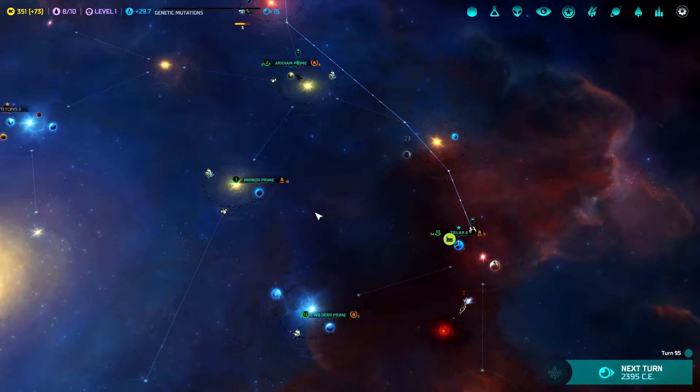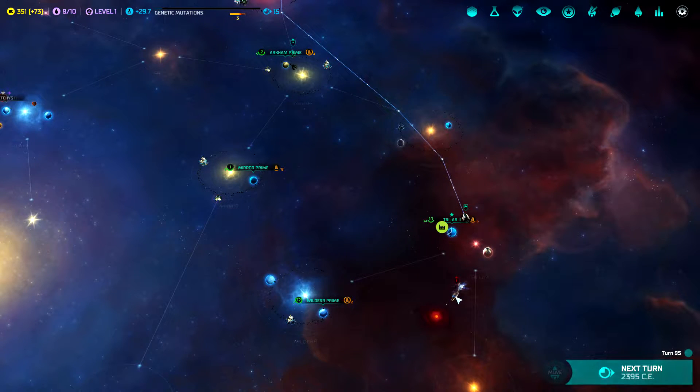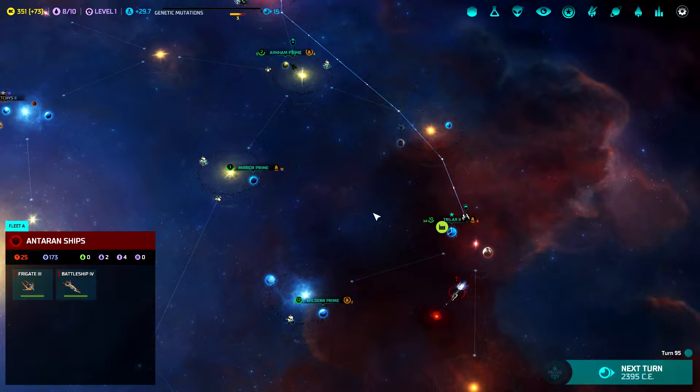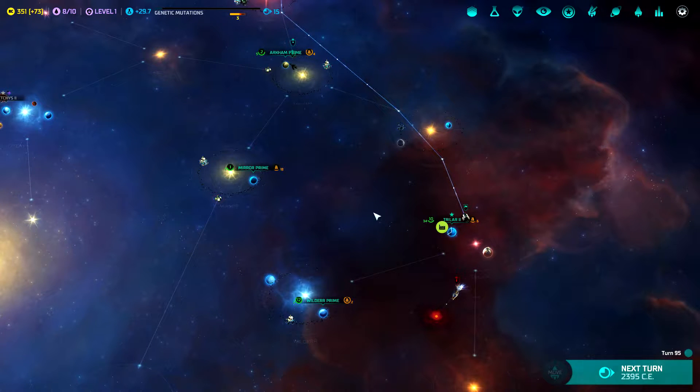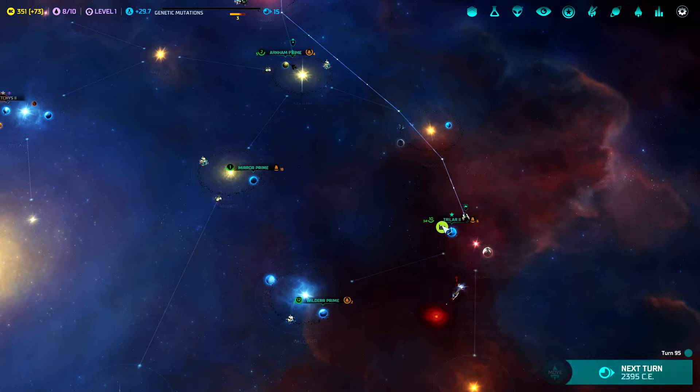Hello YouTube viewers, Jaylbayt here with another episode of Master of Orion. We're playing as the Trilarian race and we just survived our first encounter with the Antarans. I thought it was going to be an obliteration. We did lose the battle, but not by nearly as badly as I thought we would. We did quite a bit of damage to them, took out more than half of their fleet. We got a black eye, but we bloodied their lip. So let's continue on.